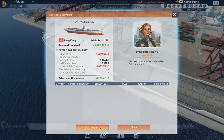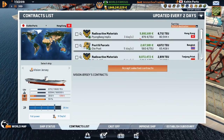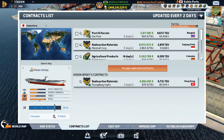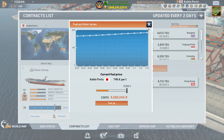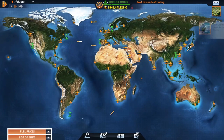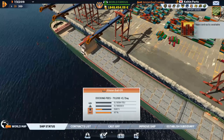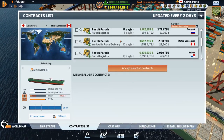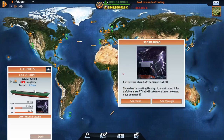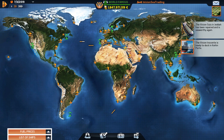All right, to the port again — this was definitely not smart. Look at this — a backhaul to Hong Kong! Very nice. How much is fuel? 746. Get you out of here. The Baller is ready to dock, but we just took that contract so it's probably nothing. Back to Hong Kong — sail around the storm, Baller, not in a hurry.